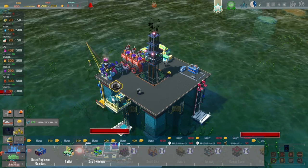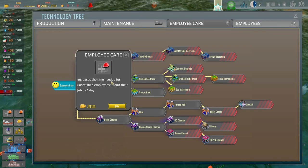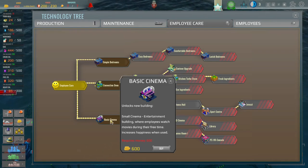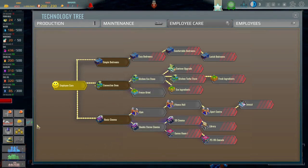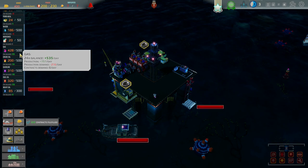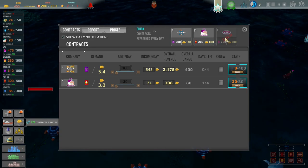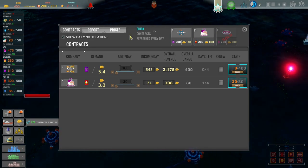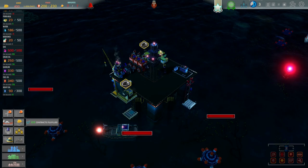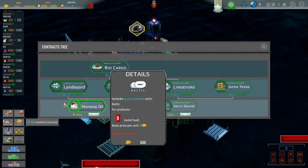We need the technology for that first, so let's have a look at our technology tree. Employees care — increases the time needed for satisfactory. Let's buy that. I need 600 just for that — not so good. I need more money, but we are making money every day now and we are making a good amount of gas.